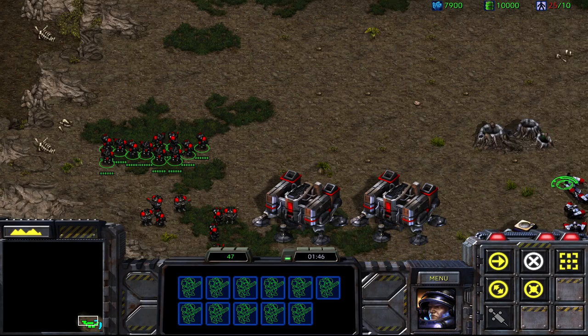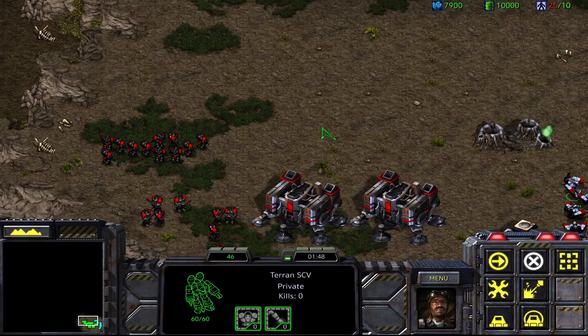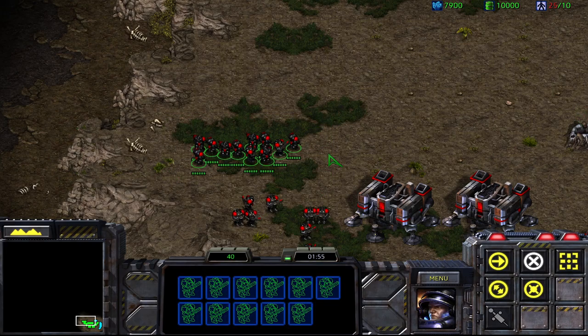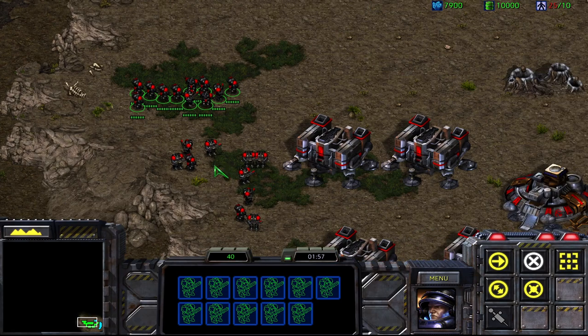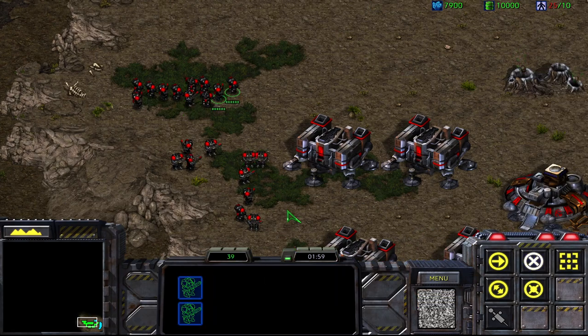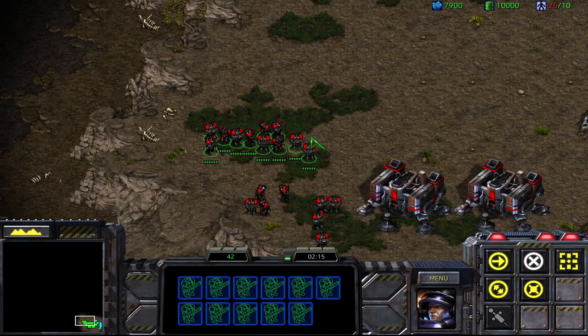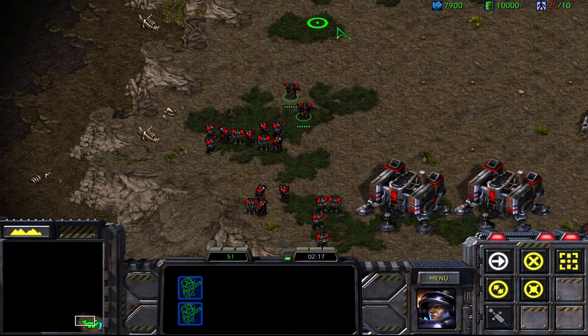Remember, control group 1 used to exist, but now it no longer exists because they all died. So what happens? I double-tap 1 — nothing. Now I select everybody here, hold Shift, press 1, then double-tap 1 — only some of them get selected, sometimes none of them. This is what I mean when I say shift-assigning is super dangerous and buggy.